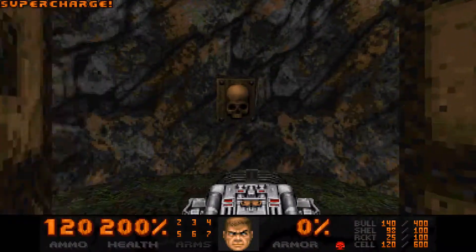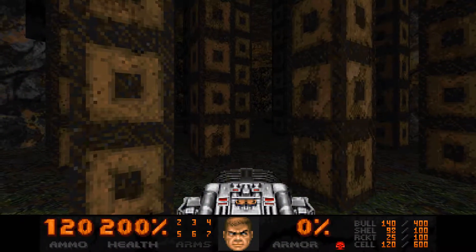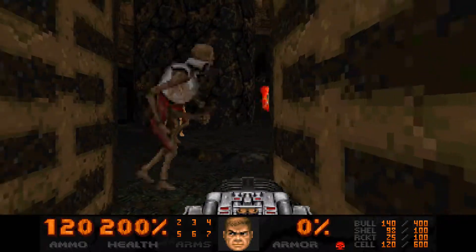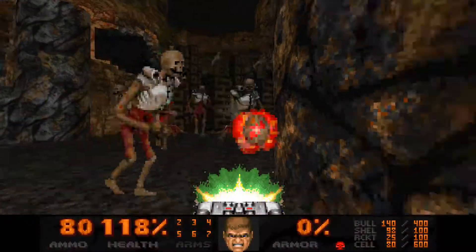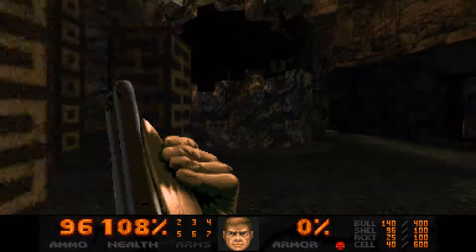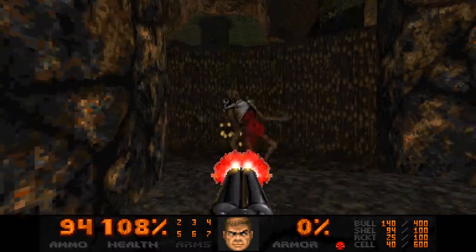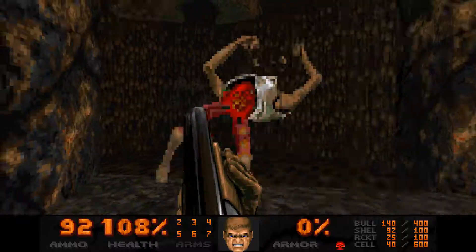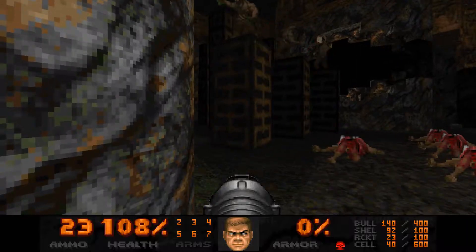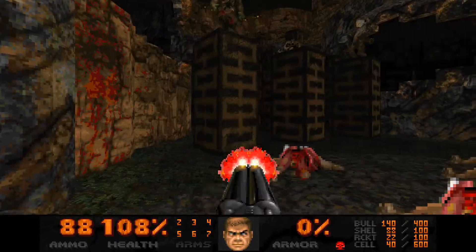Once you hit the switch, revenants start trickling in from outside. You might think that, similar to the blue key fight in map 9 or the red key, you can shotgun fight them inside the pillars — it really doesn't work. I recommend just spending some cells and busting out immediately. It's very difficult to get away without any damage. I had a bit of bad luck there where the ball itself missed and delayed the blast, but if you do that, it's pretty survivable.